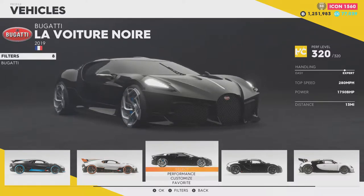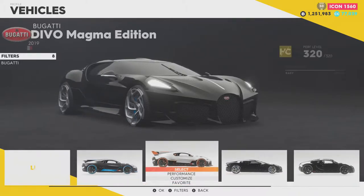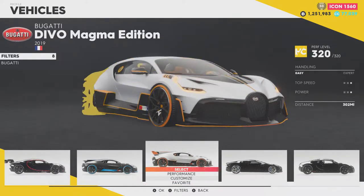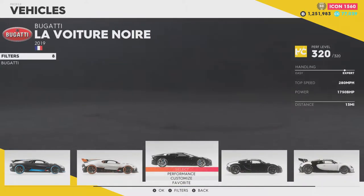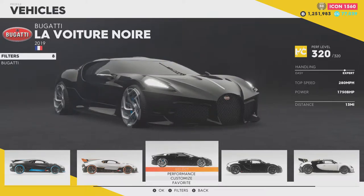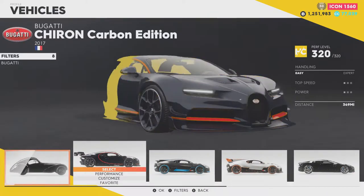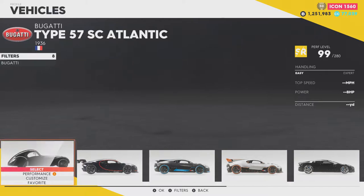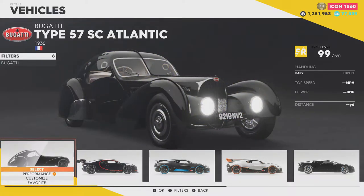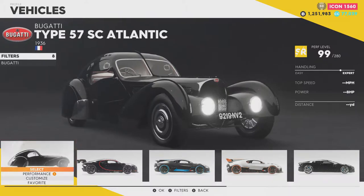I've already maxed it out with nearly 1800 horsepower. It's actually more powerful than the Chiron, and the regular Chiron sits at least 1638. But there's also this thing — the Type 57 SC Atlantic.